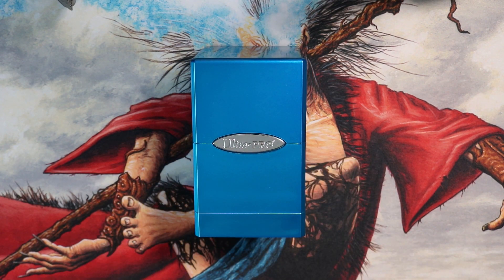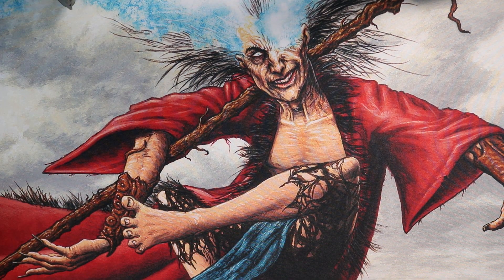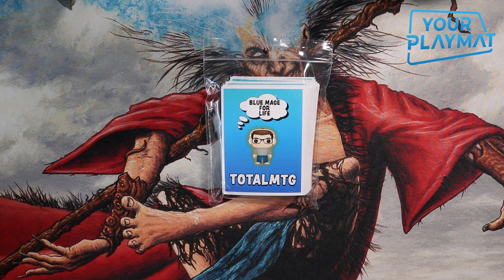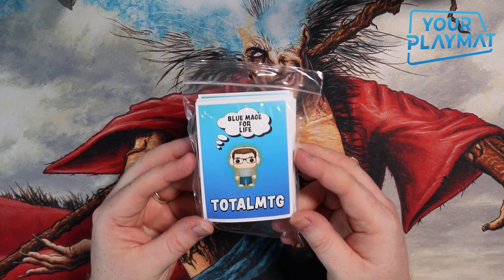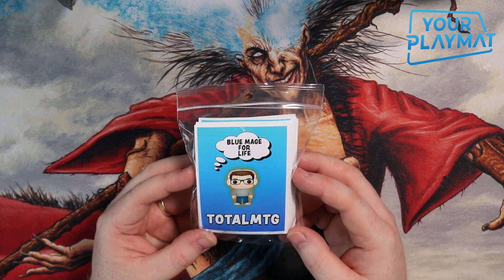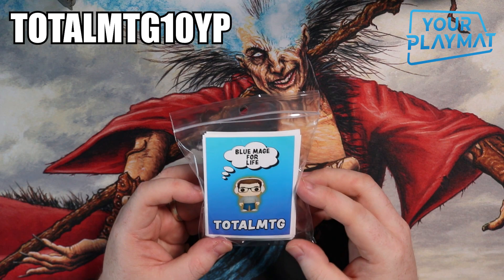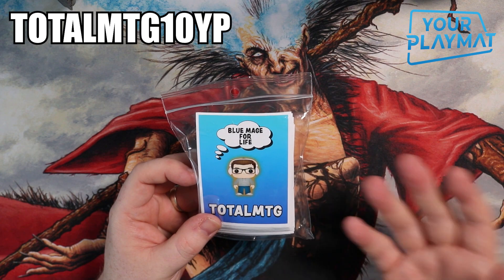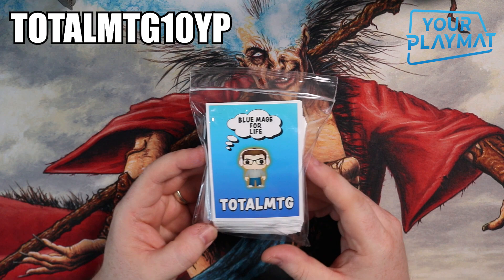Before we get into looking at this great deck of mine — well, I think it's great — I've got some very exciting news. I have just recently hooked up with yourplaymat.com and I've got some lovely sleeves here. These sleeves were designed by myself. I've got a nice new affiliate code — there will be a link below in the description where you can get yourself a little bit of discount. Basically what this company does, they design sleeves or you can design them yourself, and they do playmats as well, as it is in the name yourplaymat.com.